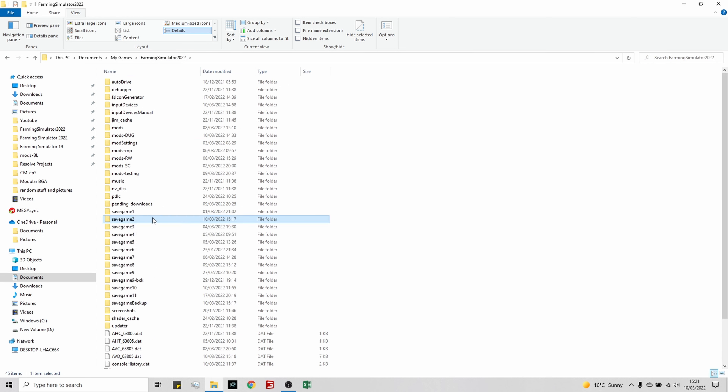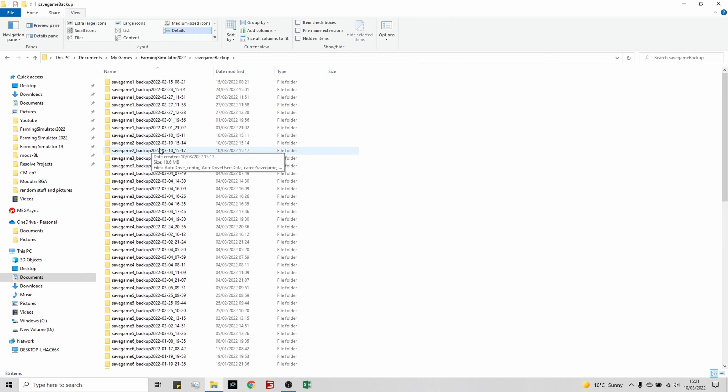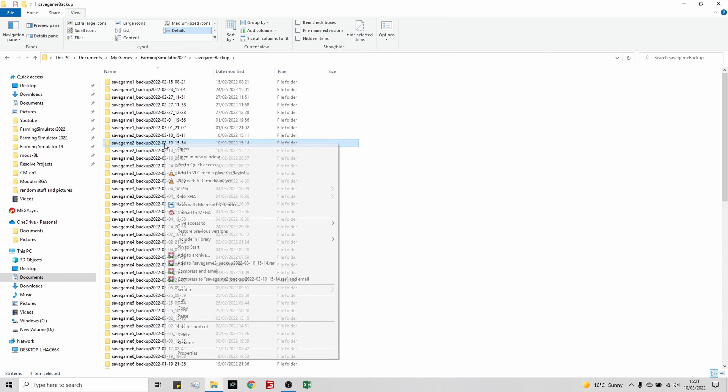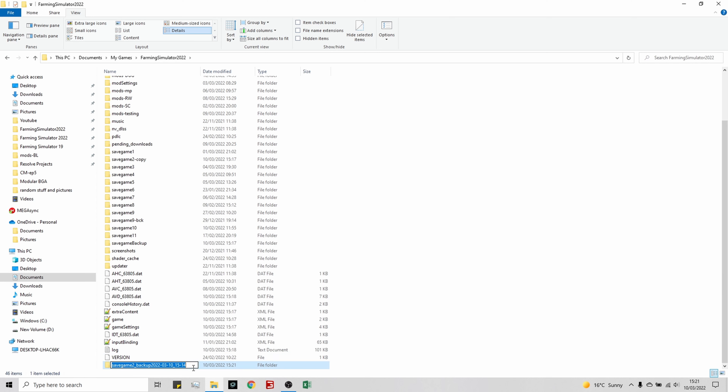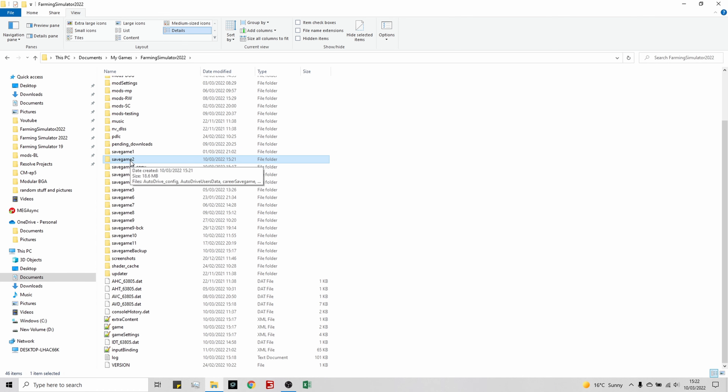What I do is take the broken Save Game 2 folder, right-click, select Rename, and add something like 'copy' to the name. That stops Farming Simulator from seeing it but means you haven't lost it. Then go into Save Game Backups > Save Game 2, take the backup from before the broken save (15:14), copy it with Ctrl+C or right-click > Copy, go back up to the Farming Simulator 22 directory, right-click and Paste. Then right-click the pasted folder, select Rename, and rename it to just 'save game 2'. Farming Simulator will now see it as Save Game 2 and you can load it back in.